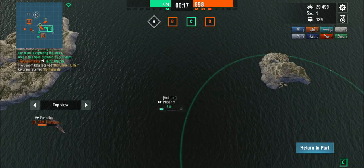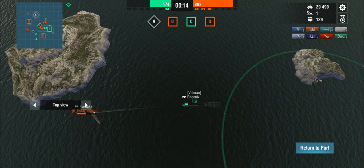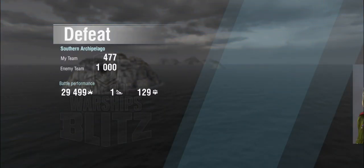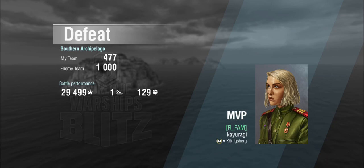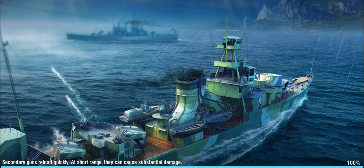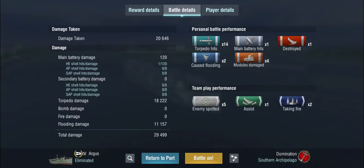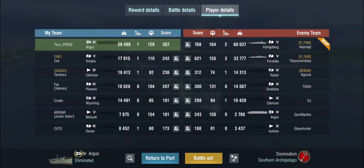30,000 points of damage in a Tier 4 carrier — it's not terrible. I mean I can do a lot more in a Tier 4 battleship or destroyer, but we've done what we could. We came up on top of our team, and again — a bottom tier carrier with me at the helm. That doesn't say very much about my carrier skills; it says a little bit more about the rest of my team. It's Tier 4 — what can you expect? Let's do another one.